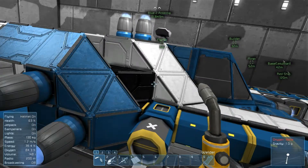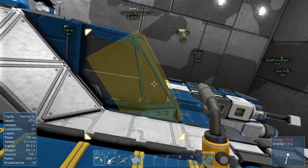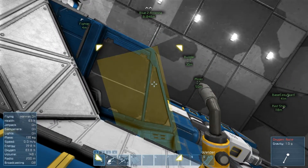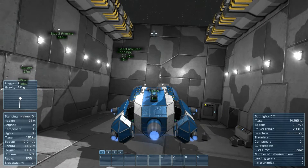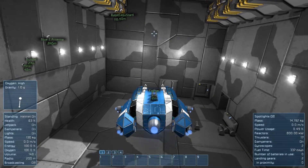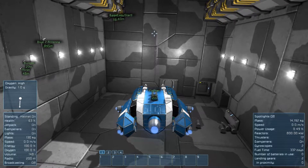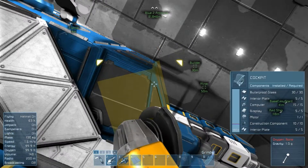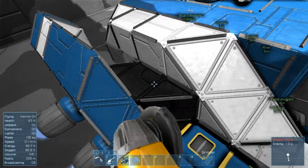Oxygen decreasing, energy decreasing. The cockpit's intact — nothing's left of the oxygen system in there. Oh look, I'm full. Now why is that? Well, it's a bug: when cockpits are pre-spawned with the oxygen system enabled...